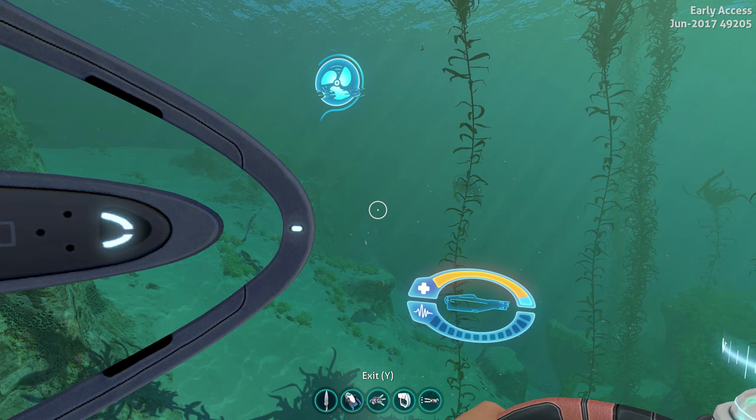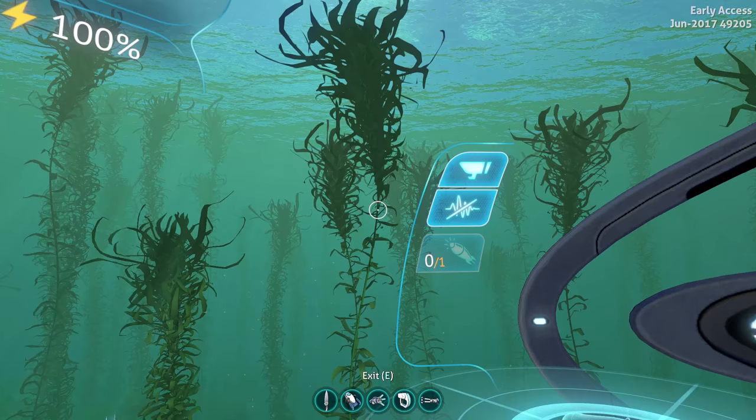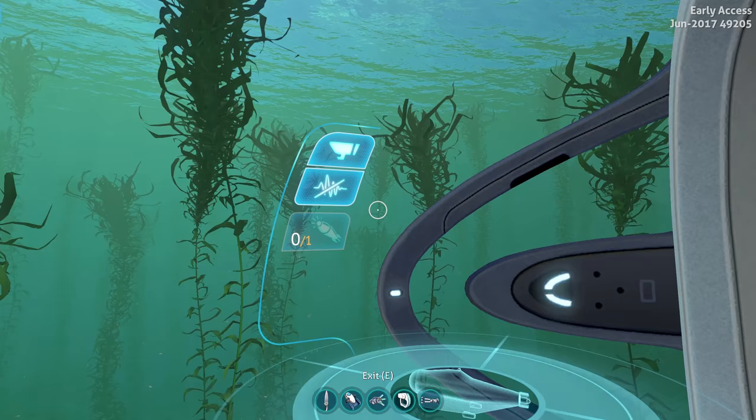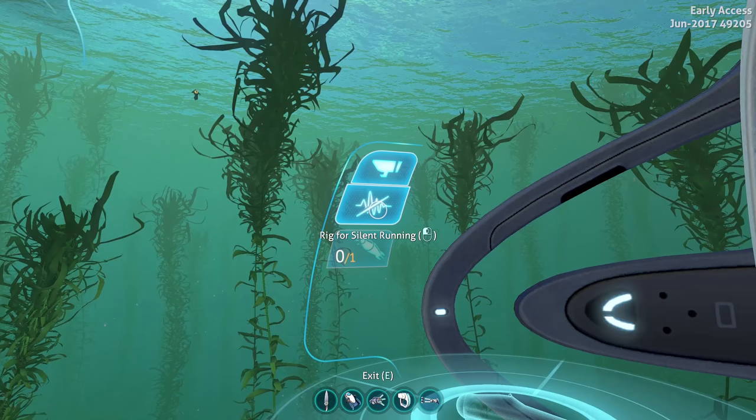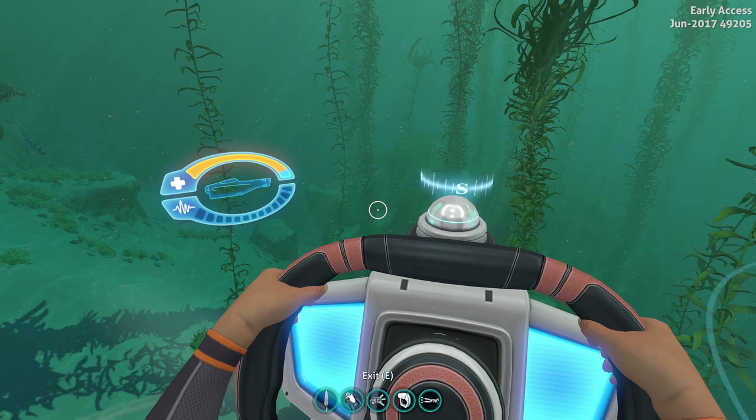Rig for Silent Running used to be a feature that had three or four different speed settings — including a very silent one that reduces your noise level to basically nothing so you can drive around and not get eaten by giant creatures. But now it is a temporary buff, and you can actually operate at full speed while silent running in order to escape or get out of a situation you don't want to be in.